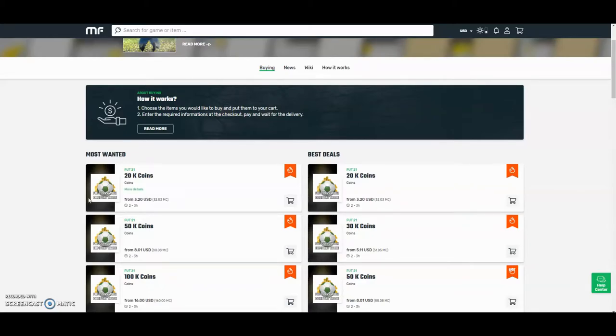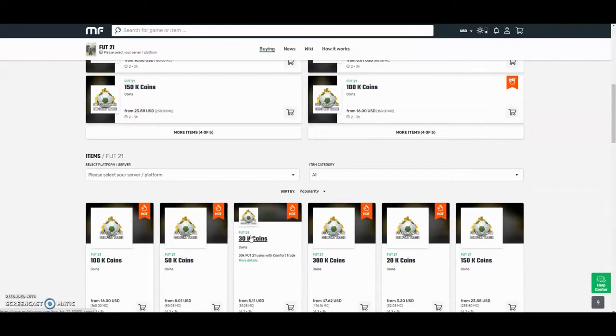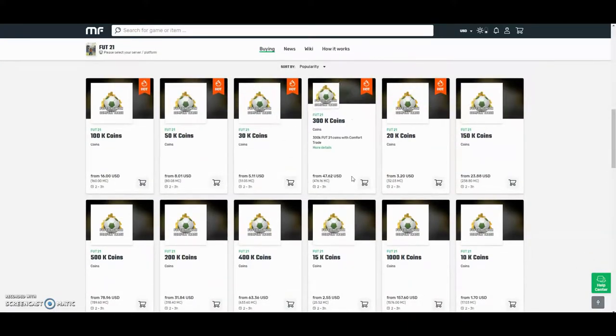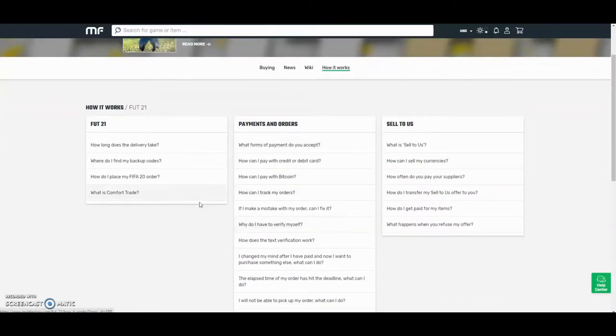Check out mulefactory.com and use the code 'Owen FIFA' for a discount at checkout. They have the cheapest coins on the internet and also do comfort trade, which is 100% reliable on new Xbox and PlayStation. As you can see by the prices, they are definitely the cheapest out there. If you want information on how it works, go to the 'how it works' section. They also have 24-hour support to help you at any point during the day.